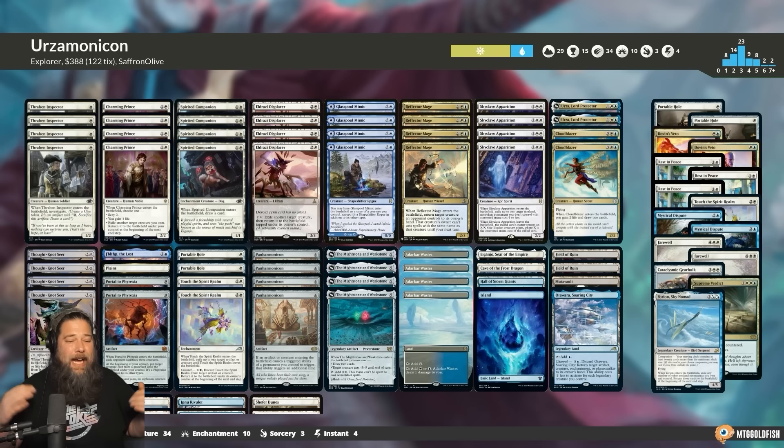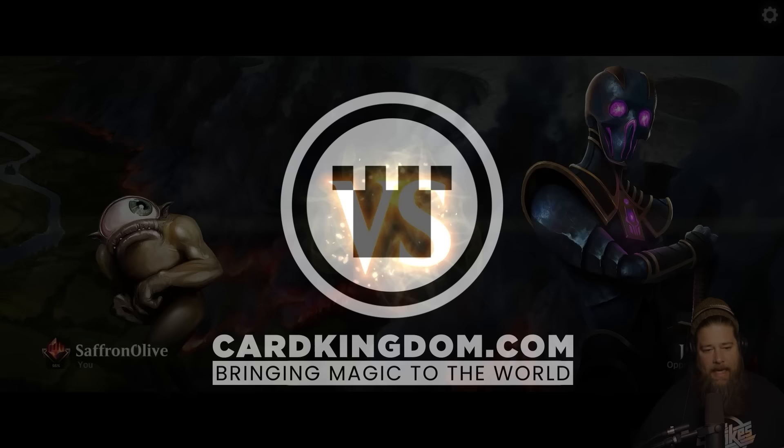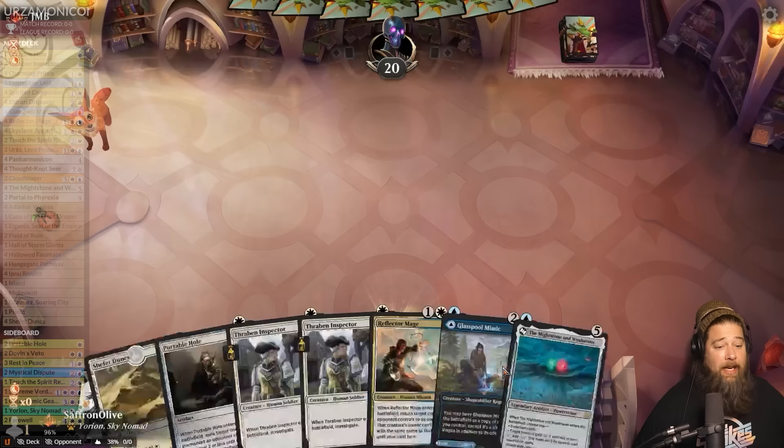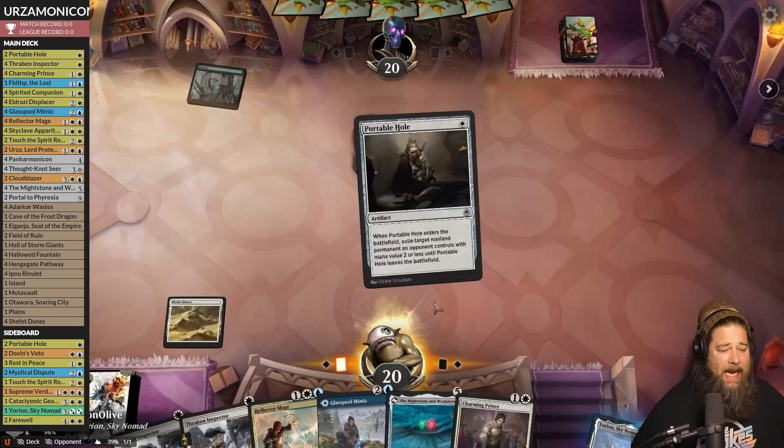Let's find out! Thanks for watching everyone, and I'll be back in a bit for the wrap-up. Need some Brothers' War cards? Snag them from our awesome sponsor Card Kingdom over at cardkingdom.com. Alright, we are playing some Urza-monicon — this new Explorer Anthology actually gave us a lot of sweet new pieces for a Panarmonicon deck. Looks like we've got a little Mono Green Devotion opponent. We got the Portable Hole so we hole the Elf and the Birds — the 2023 edition.